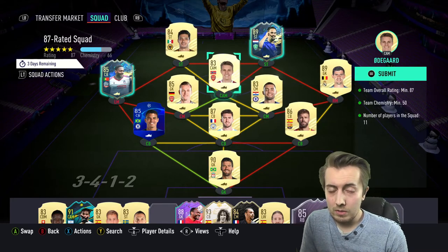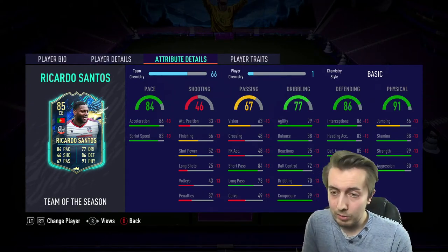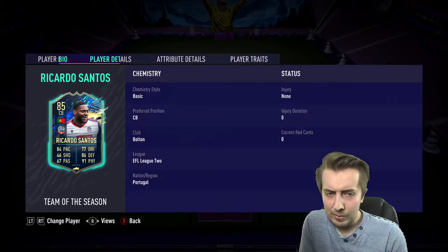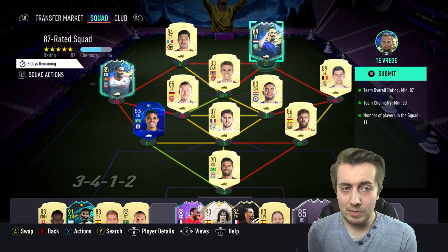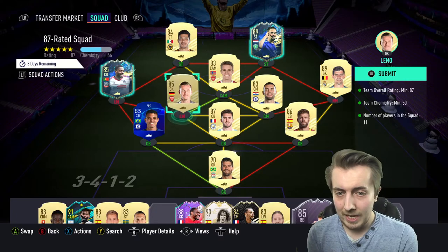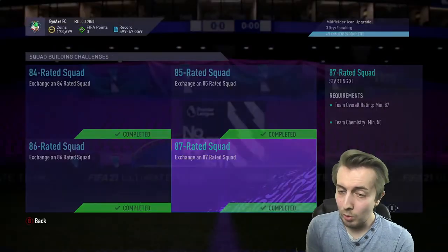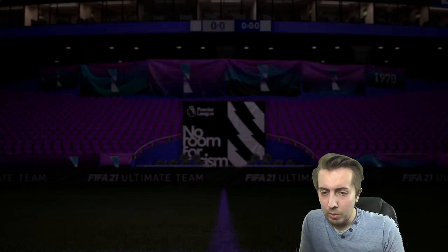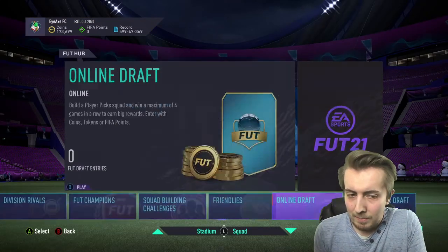There is the 87 squad built using a lot of the fodder we've got in the club. He does look good to be fair. Now obviously we've got Ruben Diaz and Fafana — there's no point holding on to this guy, he's worth like 10,000 coins even though he's tradable. We're just going to send it — getting rid of the objectives card. Courtois, Allison, Laporte — all that gone. A rare gold pack for an 87 is pretty poor.